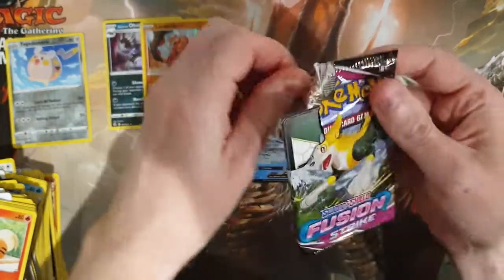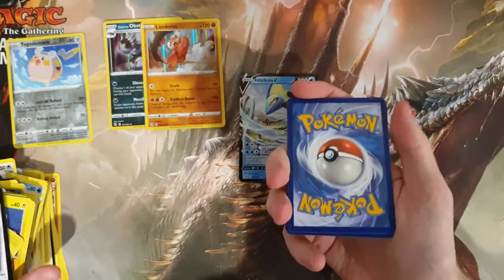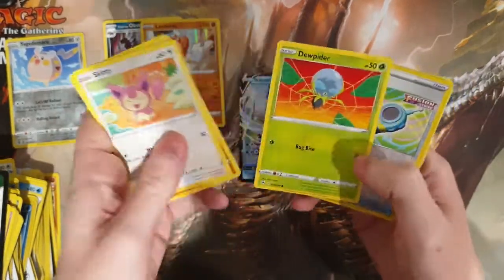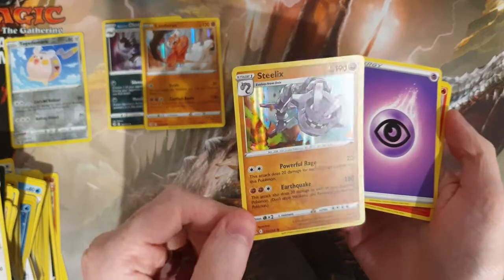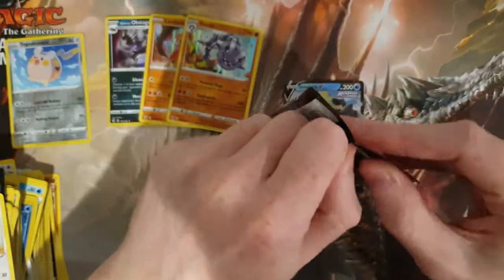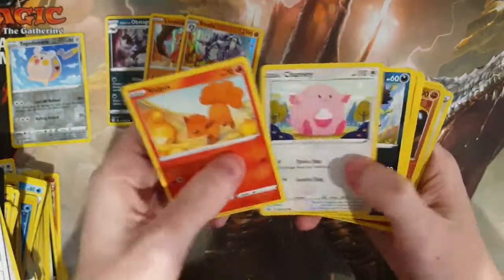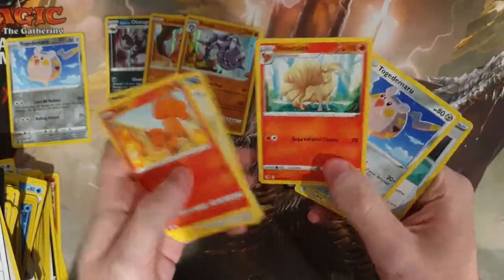It's really nice to open something that's really expensive and cherish those moments — like secrets and full arts. It's especially nice if it's your favourite Pokémon. Here we go — we have a holo Steelix. I have a big soft spot for Steelix and he's beautiful. So far only one V card, but hopefully that's a sign something good is coming. We've got a Phanpy, a Corvinite, and again that Ninetales art is absolutely stunning.